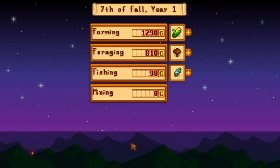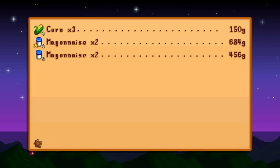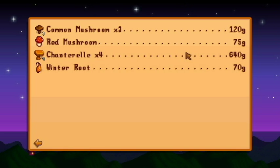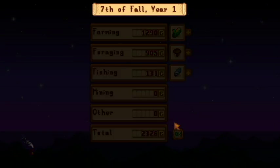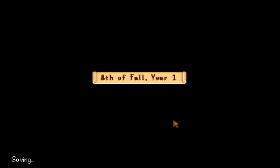Alright, how much did we make? We got a good bit off of foraging, mostly those chanterelles — those right there. I'm saying them the way I'm saying it, it doesn't matter though. Alright, 8th of fall, year one.